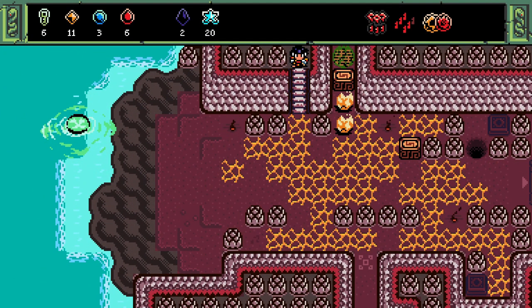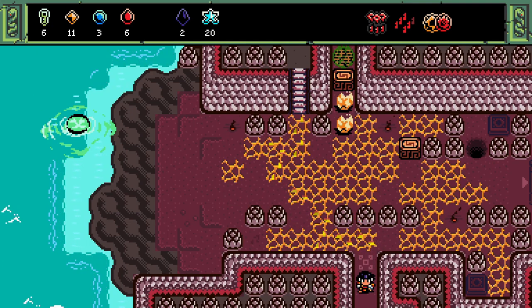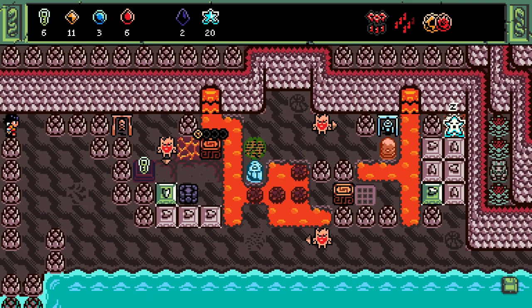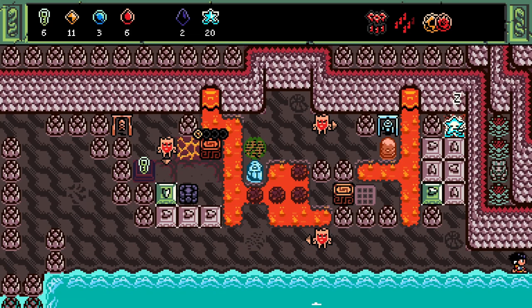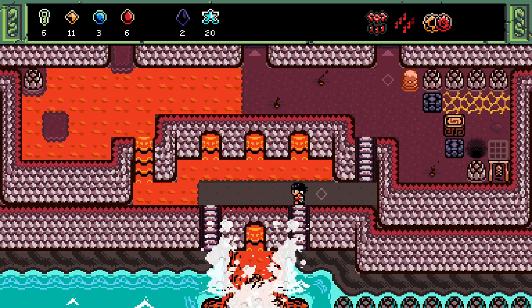Howdy y'all, I'm around the wheel. You're watching Isles of Sea and Sky. Last time we got to where we can walk on more hot ground, which is going to be very useful for solving certain puzzles — particularly ones found around where we got this armor. We may solve a few of those today, but there's one I want to get to first because I can't walk on lava yet, but I can walk on more hot ground.